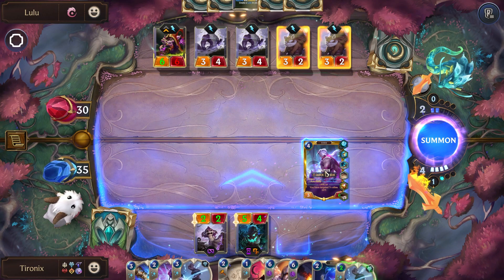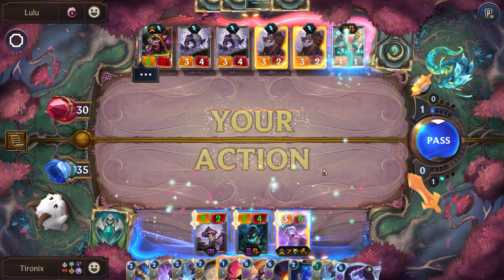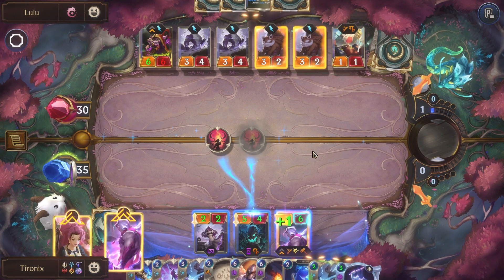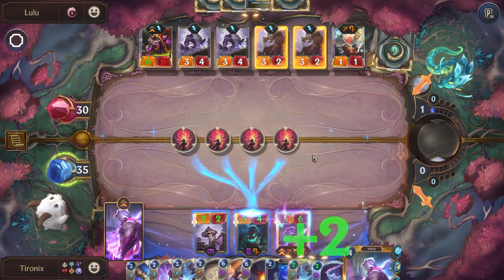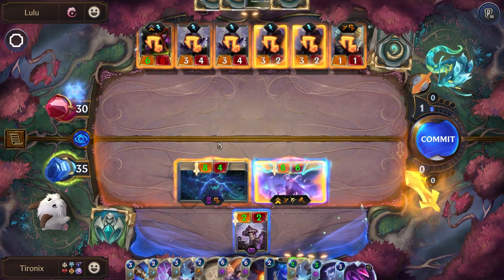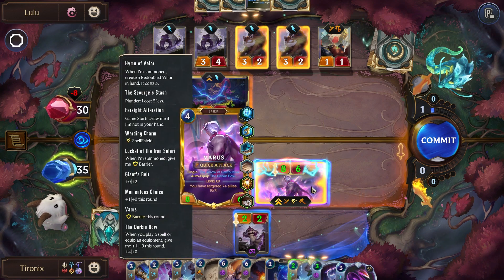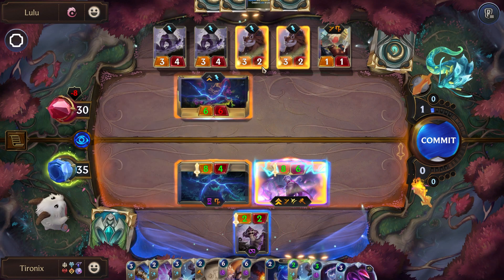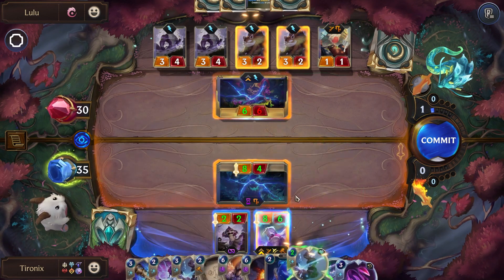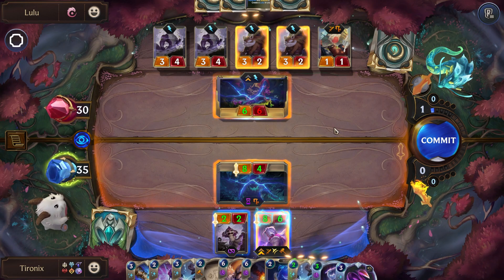I think we'll just play our Varus here. So we buffed this unit so we can kill at least Lulu. We actually won't attack with Varus, because if we attack with Varus they're just going to block with one of their Caretaker units. So having a barrier unit might keep them from blocking, hopefully. But yeah, we at least want to get Lulu off the board.